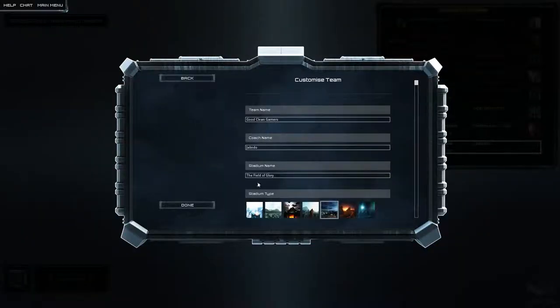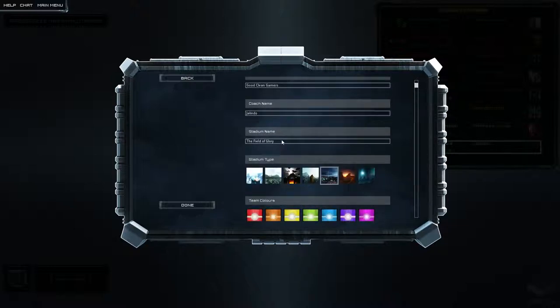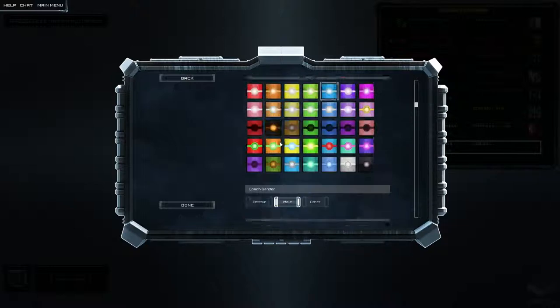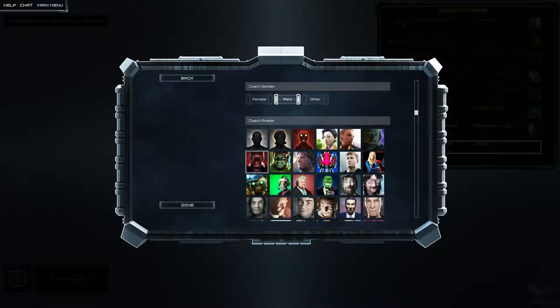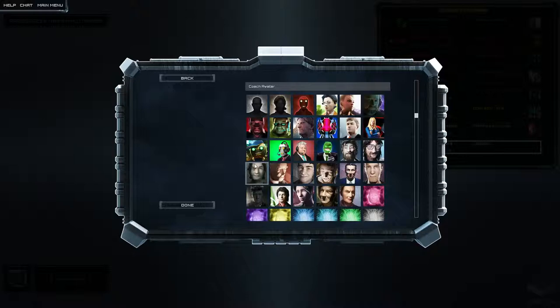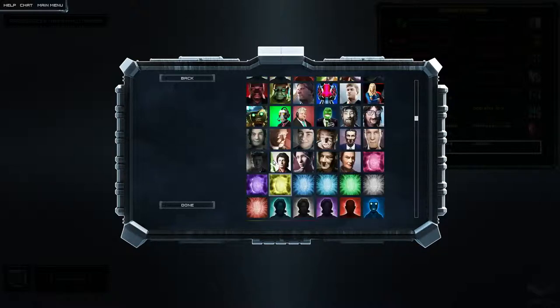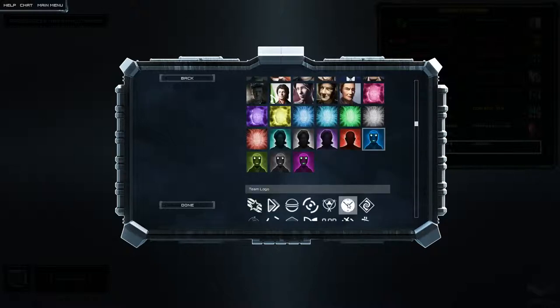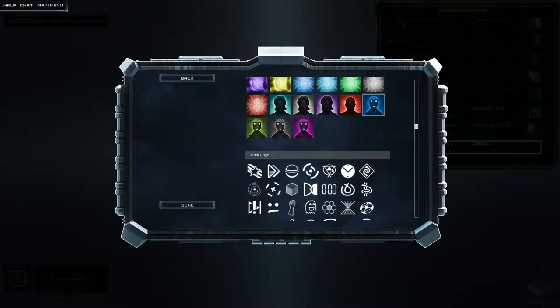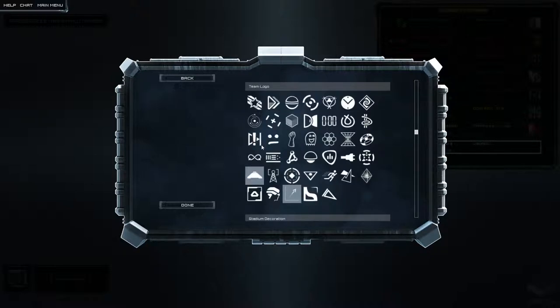Customize the team. We're going to be the GoodCleanGamers, Coach Jalindo, and our stadium name will be the Field of Glory because I ran out of unique names at that point. Let's be this blue robot dude for our coach avatar. And for the team logo, I wish we could have our own logo — how about the star thing here?